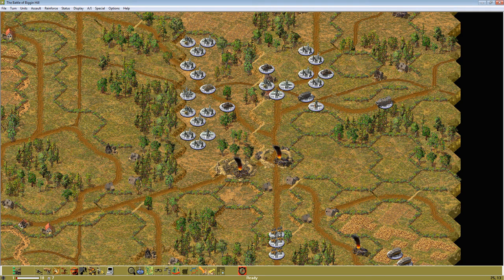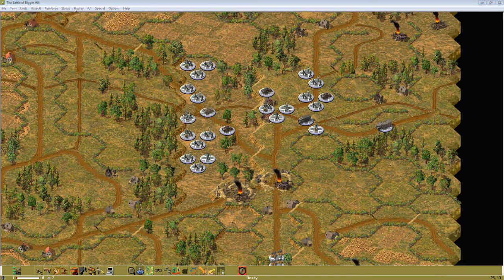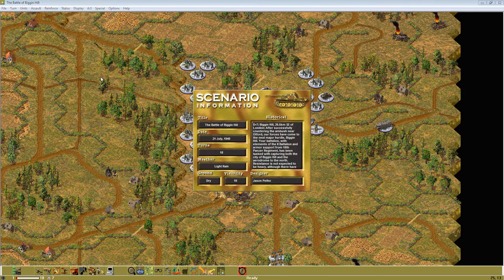Hello everyone, this is A Good Captain. Welcome to another video in my LP of campaign series, Westfront. This is the Link campaign game titled Operation Sea Lion. Mission number 11: The Battle of Biggin Hill, part 1.